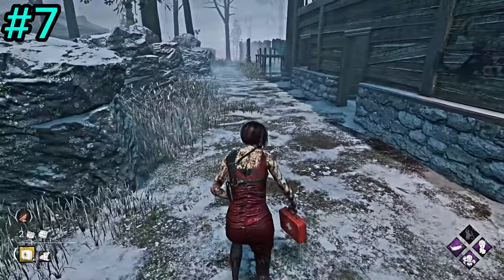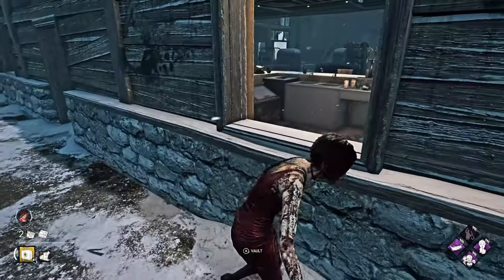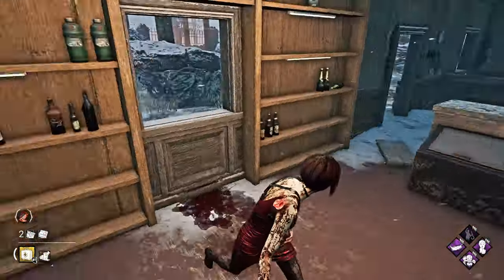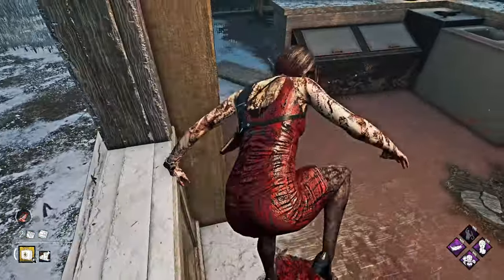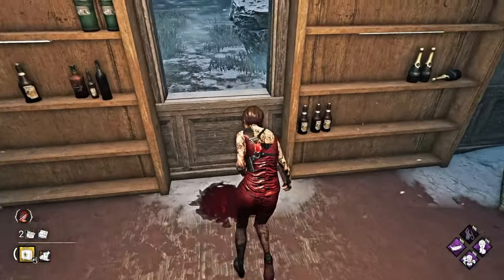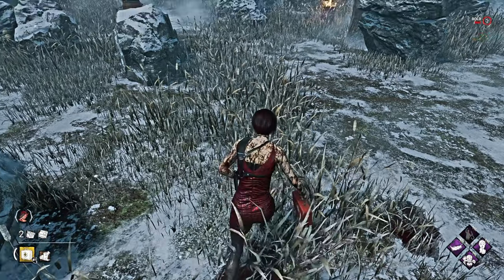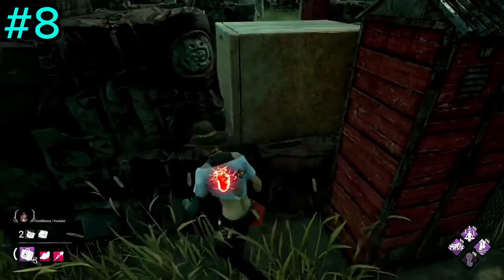Tip number seven: maximize your use of windows. There are three types of vaults. A slow vault when you're walking up to a window; a medium vault when you're running but don't start from far enough away; and a fast vault, which you ideally want to do most often during a chase, so you don't get caught mid-animation or right on the other side of the window when the killer decides to hit you.